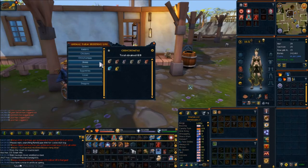Chinchompas work differently from any other animals. Like, for chickens, for example, you can have the main breed breed into the others. For chins, you can't. You have to physically have the male or female of each one of these. So if you have a male and a female grey Chinchompa, then you can never get any of the others.